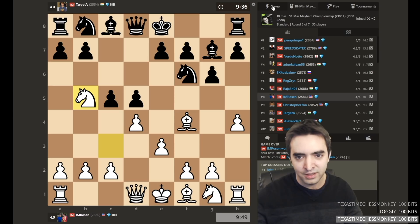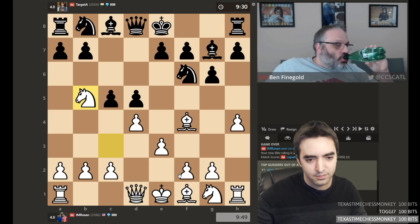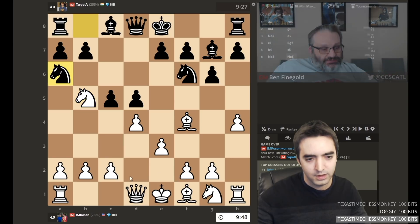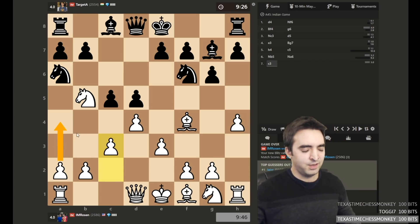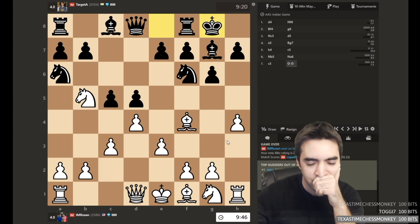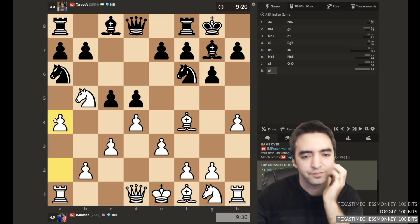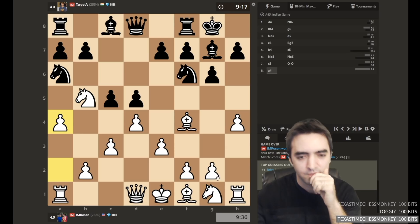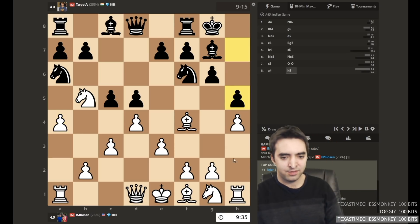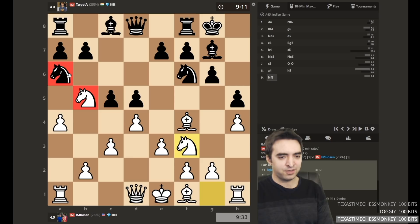Opponent plays kind of a suboptimal line. Eric Rosen, he's fighting for a sandwich. So knight a6 — the idea here is to play c3 and then a4, and then probably going for h5 at some point. I think a4 makes sense, kind of regardless. These sort of positions with the knight on b5 against the knight on a6 usually just favor white, because it's very hard to actually improve the knight as it's heightened onto c7.